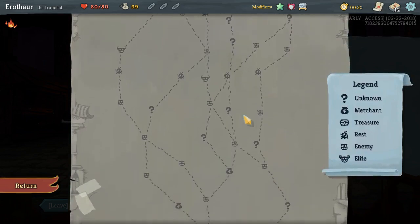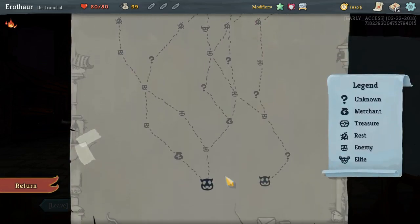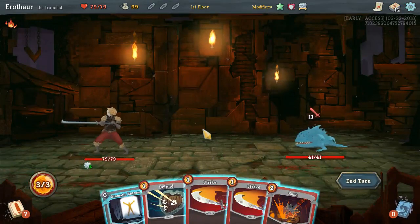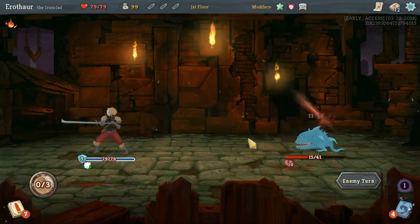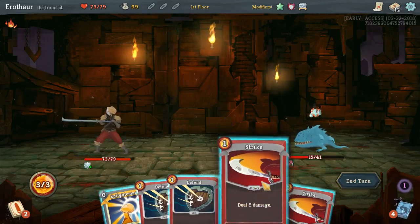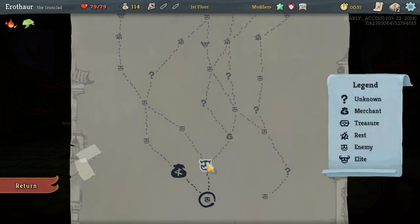Since normal enemies don't drop cards, I'm not really sure what to do. I guess we'll take this left path. We do get Plated Armor for free, which is good. Paper Frog's actually a really good starting relic.